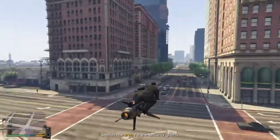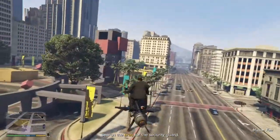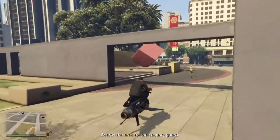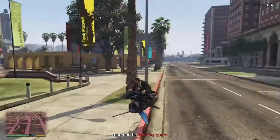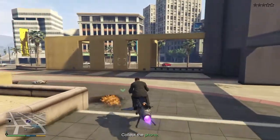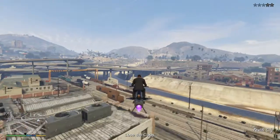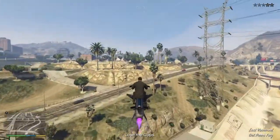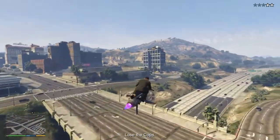If you have an Oppressor, you can just fly around and wait for your auto-lock to get the security guard. He's usually in the middle — there he is over on that side. If you go too close with your Oppressor locked on he'll spot you, and then you've got to take him out or chase him down. But we're on the Oppressor so might as well utilize it. Now just avoid the cops, hover around the casino, and wait to lose the heat.